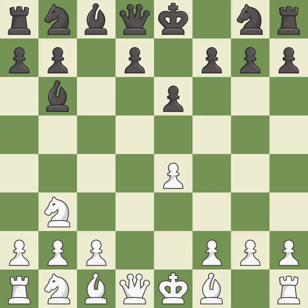Bc5 develops the bishop toward the center and attacks the knight on d4, winning a tempo when it moves away. This puts the bishop on a safer square and is the last book move. This develops the bishop off its starting square, getting it into the action. It is excellent. This activates a knight by developing it off of its starting square — also excellent.